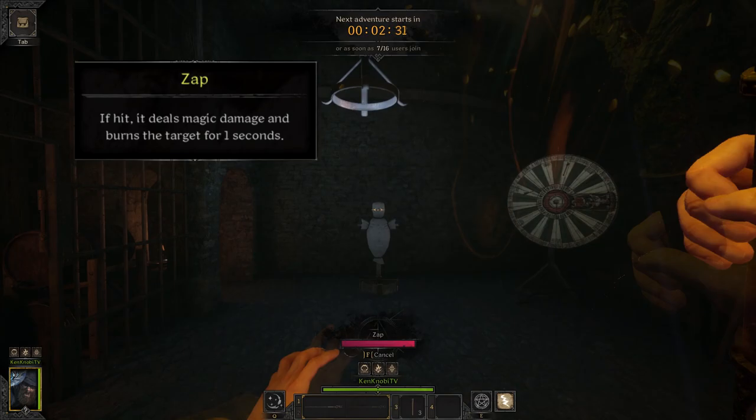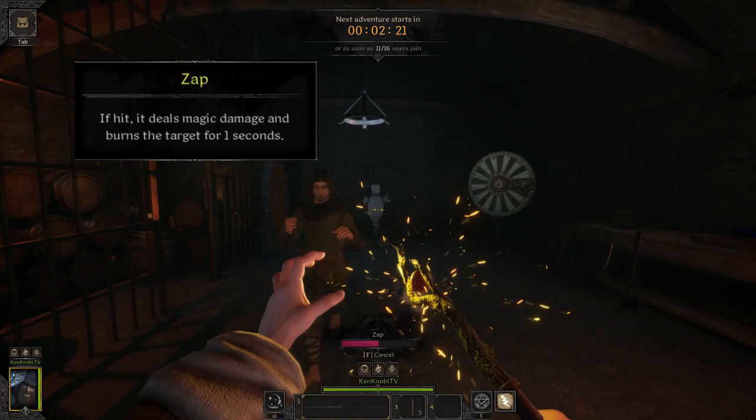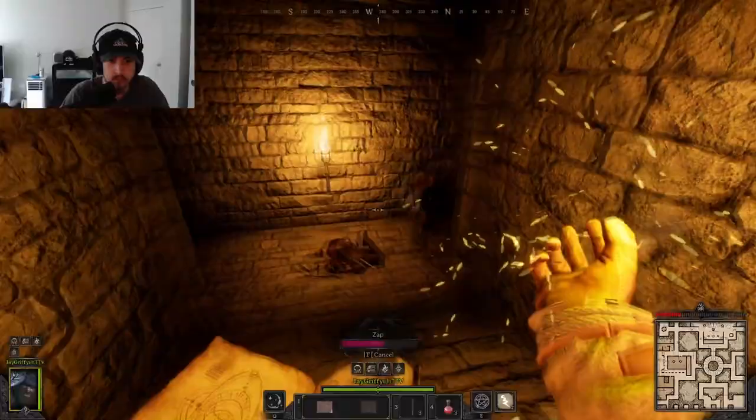Zap — if hit, deals magic damage and burns a target for one second. Zap's damage is relatively low and has a short to medium effective range, but is basically hitscan, rewarding good aim without limiting your mobility much. This could be used to cut off your opponent or chase them down depending on the situation. This spell is not considered a projectile and does not benefit from bonus headshot damage.